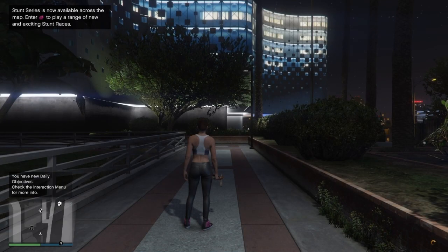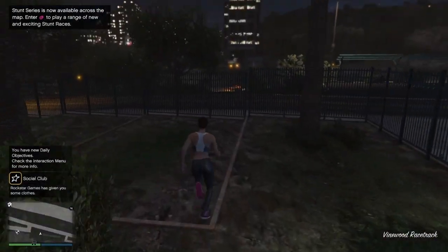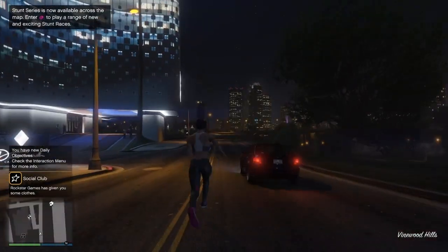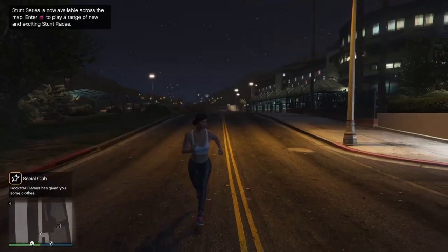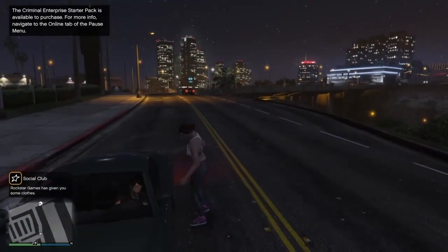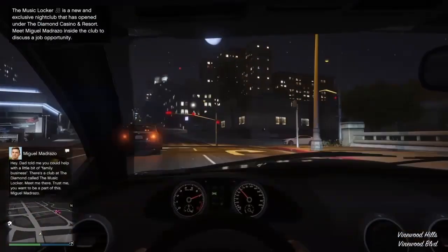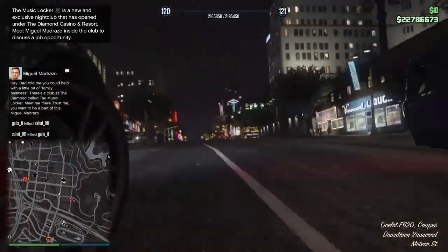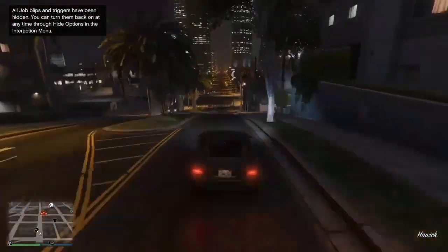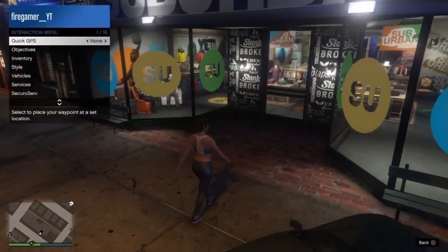Once you spawn into the GTA Online session, open up the map and check if the clothing store signs are visible. If they are visible, the stores are open. If they are not visible on the map, the stores are closed and you need to find a new session. Make your way over to the nearest clothing store.